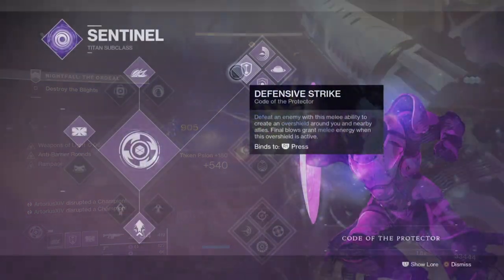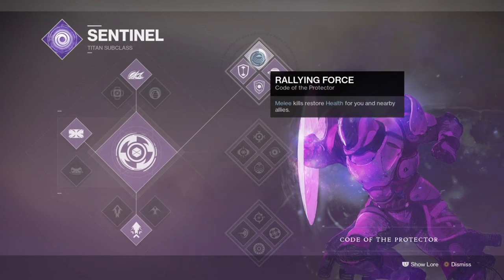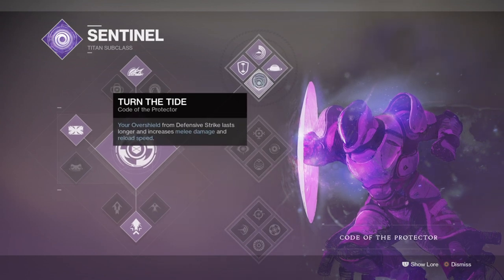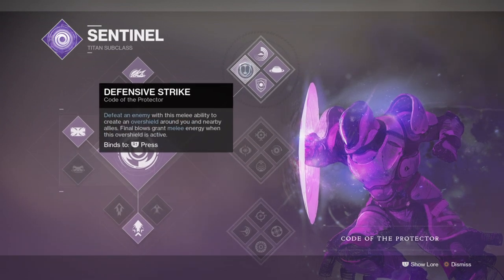Starting off with the subclass, we'll be running the Titan Striker to protect the subclass for the overall usage of Ward of Dawn, but also for the melee and Incinerate perks that are heavily team-oriented. When it comes to large-scale team support, you'll either go with a Warlock with Well of Radiance or a Titan with Ward of Dawn, and with Ward of Dawn you get health regen on melee kills and an overshield for you and your allies thanks to the Defensive Strike perk.